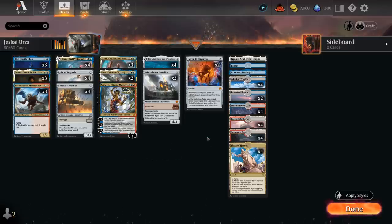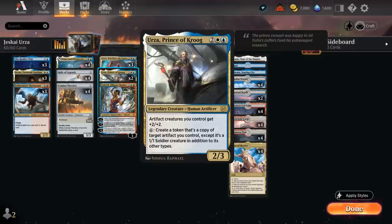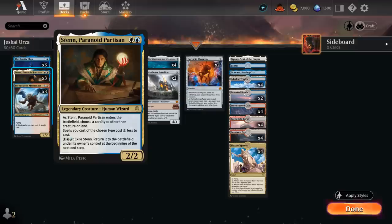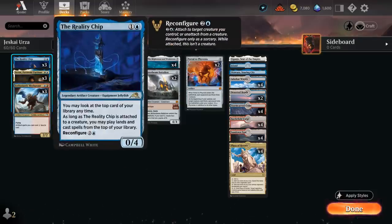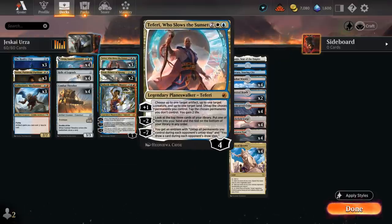Looking throughout the rest of the deck, we have more early creatures to help us ramp into all these big expensive plays, including three copies of Enthusiastic Mechonaut giving all artifact spells a one mana discount — also an artifact creature itself, so it turns into a 4/4 flyer with Prince of Krug in play. We've got three copies of Stan, Paranoid Partisan, which when it enters can either name artifact or sometimes planeswalker in this deck to give those a one mana discount. Three copies of the Reality Chip as another cheap legendary creature — and all these legendary creatures are also important to enable our Relic of Legends, which can tap for one mana of any color. We can also tap an untapped legendary creature we control adding one mana of any color, so Relic can give us a significant mana boost in addition to fixing our mana as well, since we are a three-color deck.